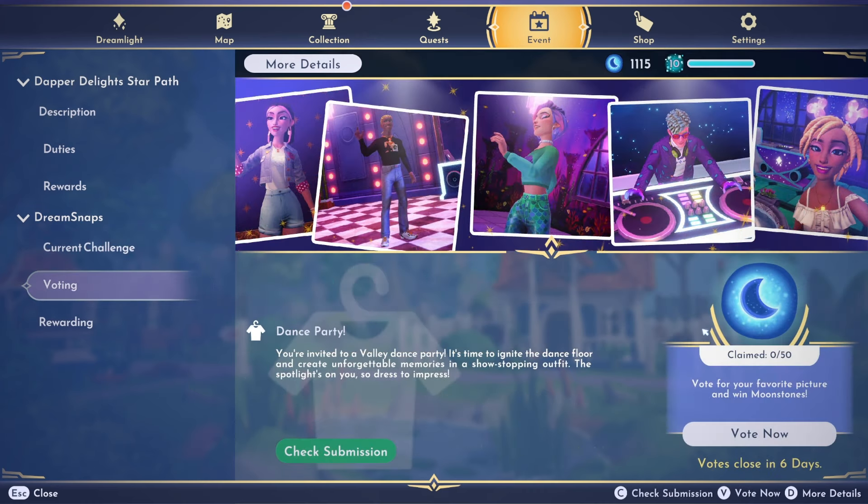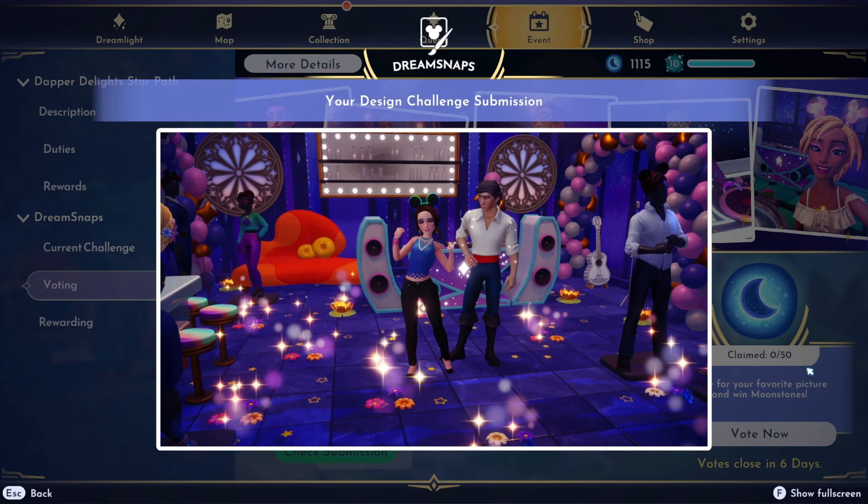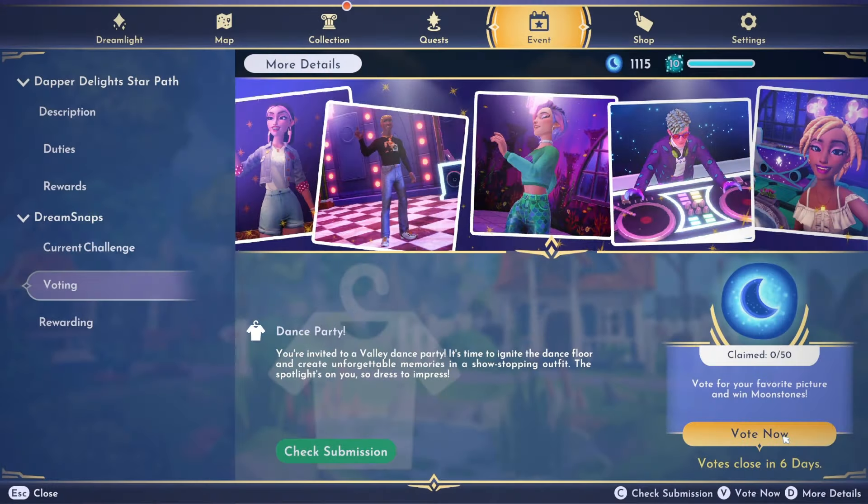Now it's time to claim 50 moonstones by voting on the dance party outfit challenge. It says you're invited to a valley dance party — ignite the dance floor and create unforgettable memories in a show-stopping outfit. Here is my submission; I kind of threw this together at the last minute. I wanted my character to look like she was dancing, and I got Prince Eric in there. Let me know what you think — it's not my best work, but I'm happy with the result.